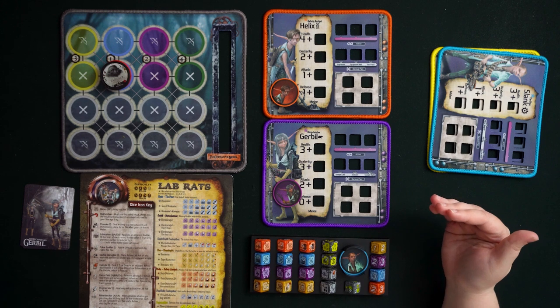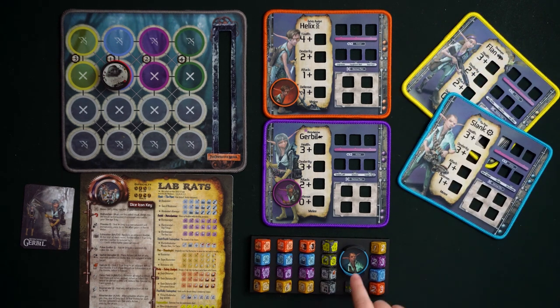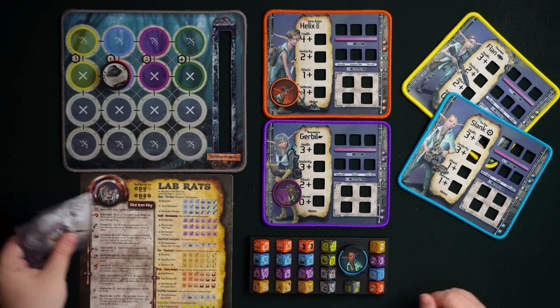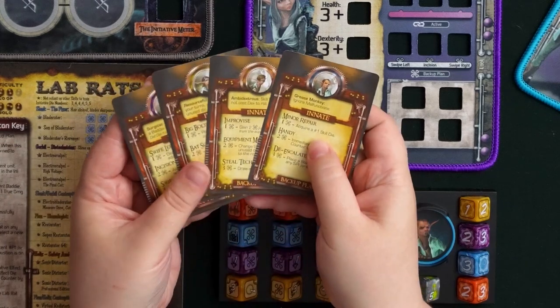If you want to follow along, you'll want the Lab Rats stuff out. There are four separate Lab Rats mats, four chips, your usual set of 16 skill dice with an initiative die and stat dice — though you'll notice something special with these different colors. You'll also need their reference sheet and four individual cards, one for each Lab Rat, which detail their backup plan information.